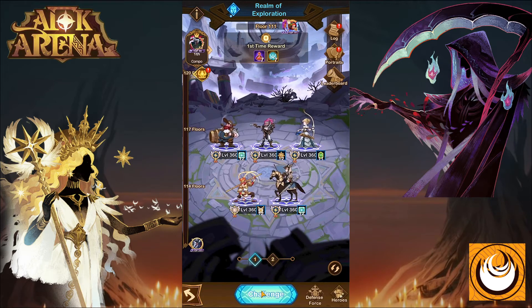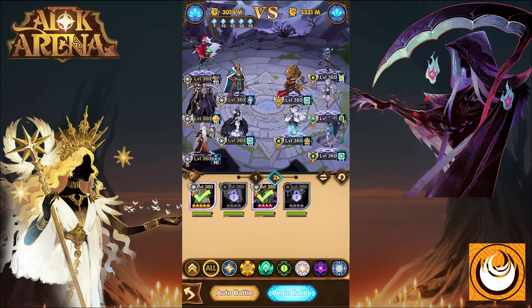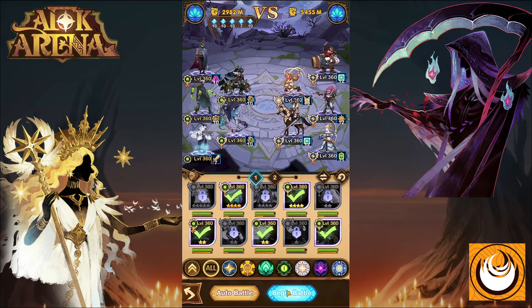You simply click challenge. You can choose a variety of heroes where you can select from different factions and different classes. I've set up my team over here — you can mix and match your team to your heart's desire. Once you're happy with your setup, you can click begin battle.